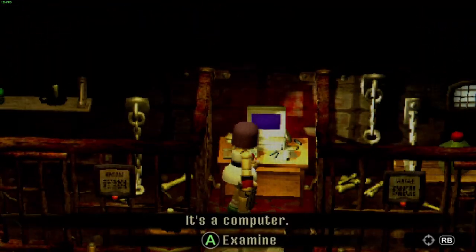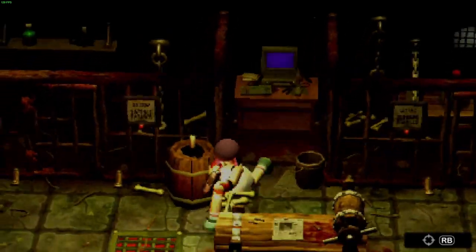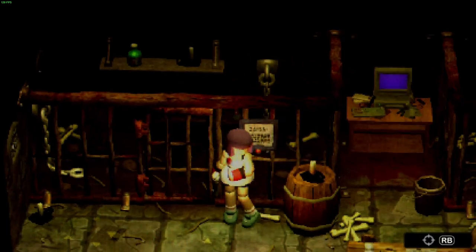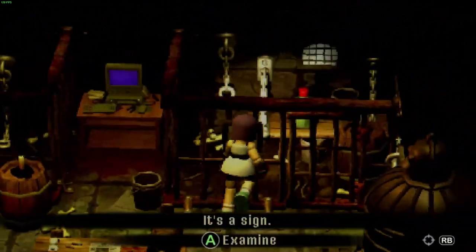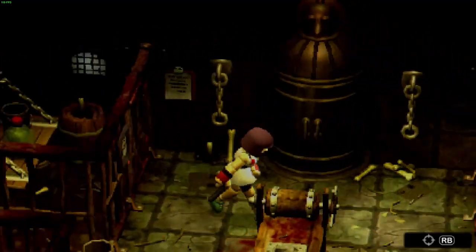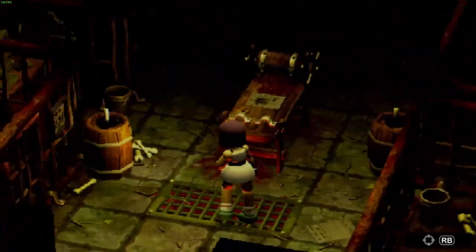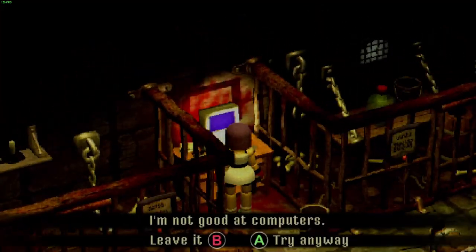Let's start opening some of these doors, shall we? I forget the rub here — got it. Each of these has its own little date code. The wolf: 1810. All of these have their own little date codes, which is useful — we can use that information.